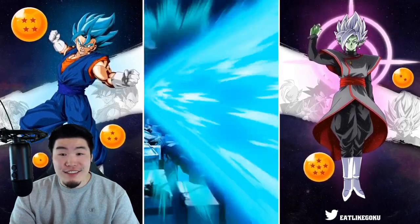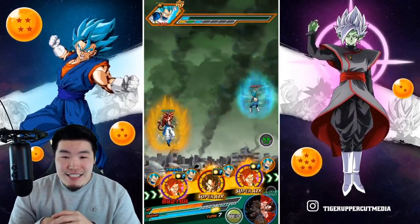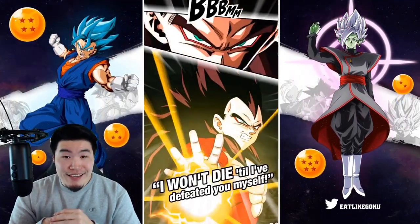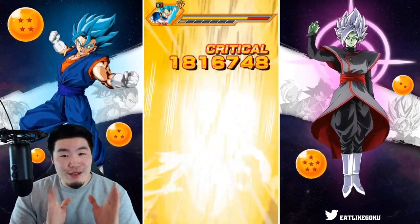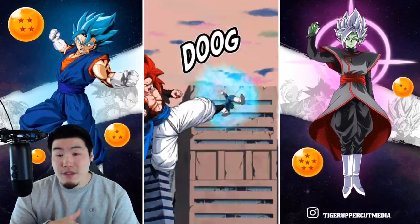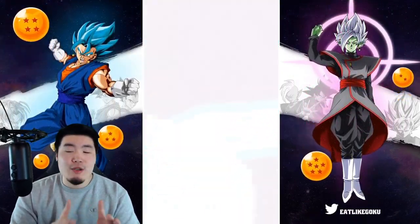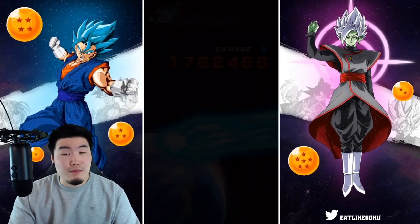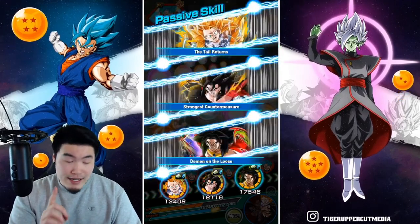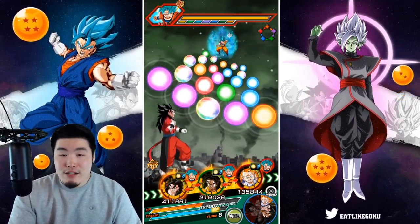I'd like to see some super counters at some point. For the LR Super Saiyan 4s it's not a high chance — it's like a 30% chance — but for Gogeta it's high chance, which is 50%, so it should happen about half the time. The first time we got supered we didn't counter, so the next time we get supered that counter should come through.